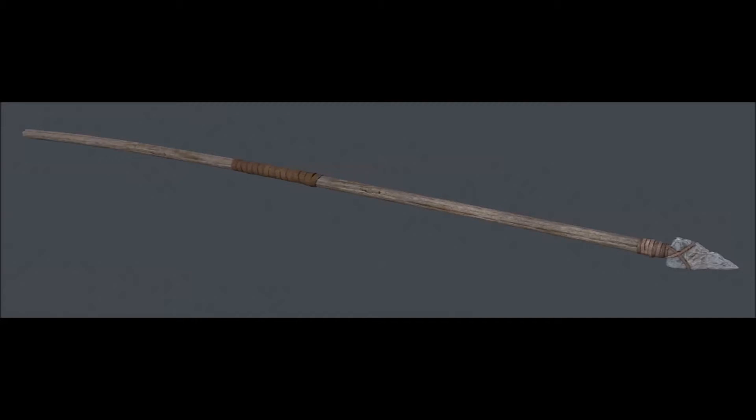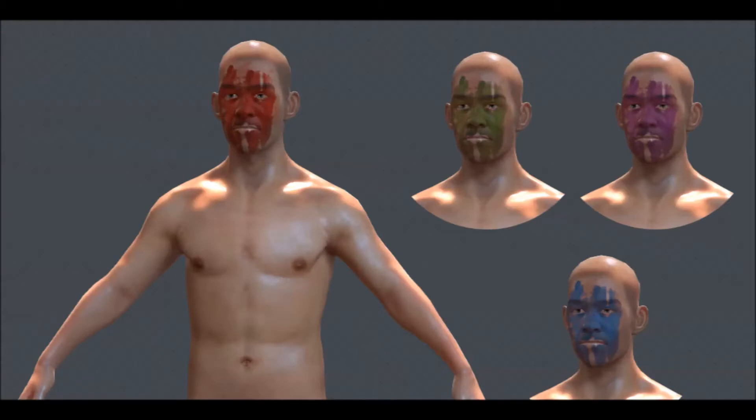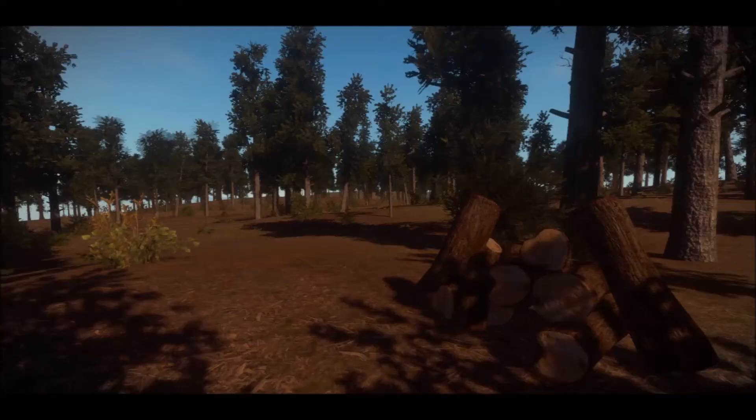Here is a spear, which can be one of the weapons — it's concept art. Here is the facial art: you could change the color of your face, maybe depending on which clan you're in, so that would be pretty awesome.